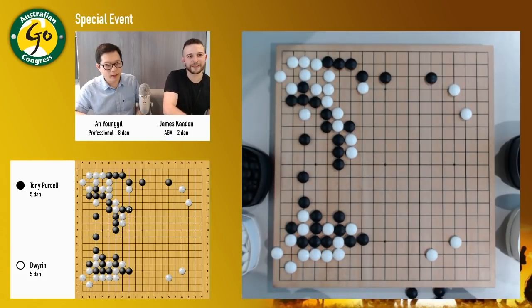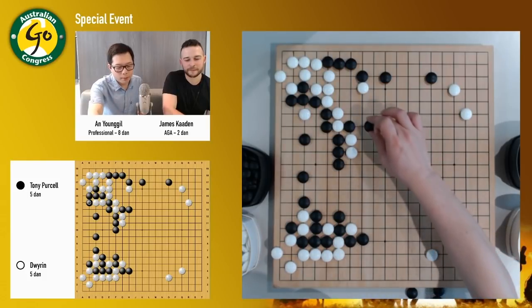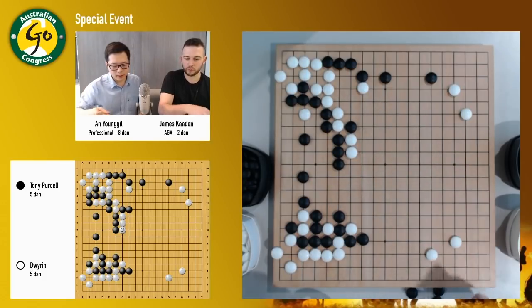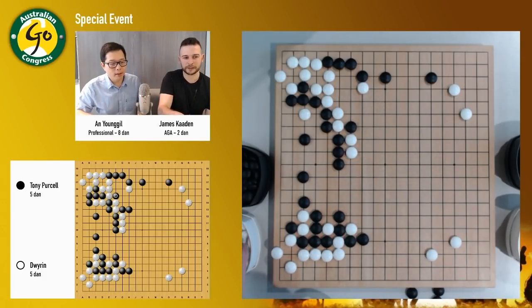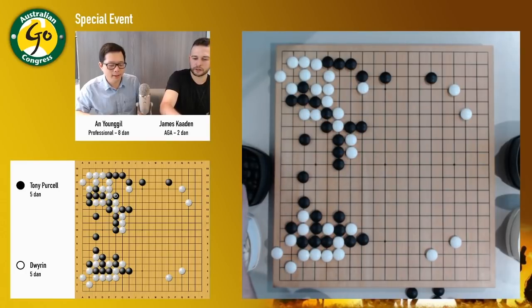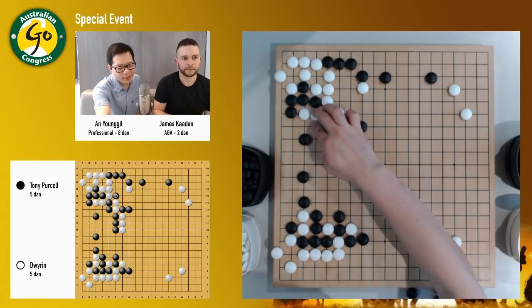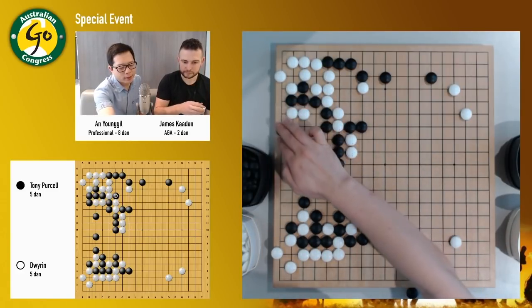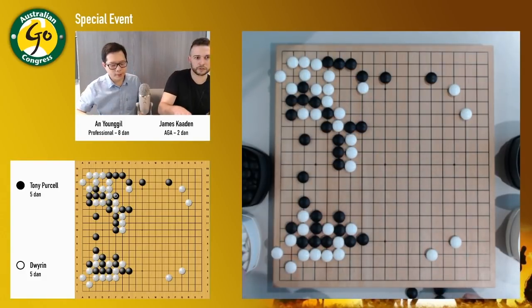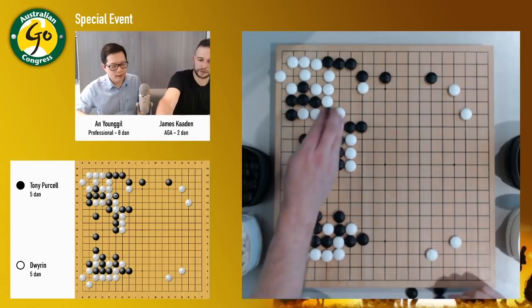I'd better uncover the KGS window so I don't keep missing things. Black played here, but maybe it's not really urgent and not really big either. White's actually cut as soon as black plays there. They're getting into a big fight now. Black's played here. White has cut. So that one — white doesn't have to cut because white could always go down and then connect underneath. So this cut's a bit much.